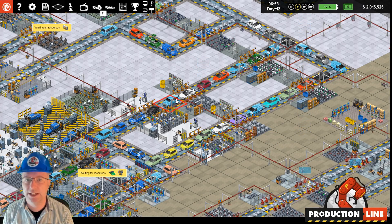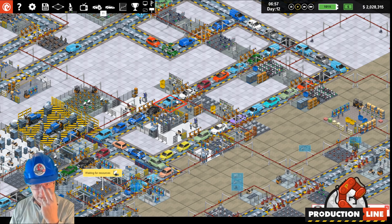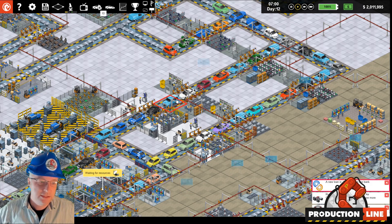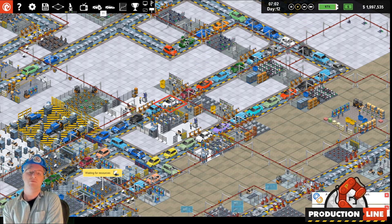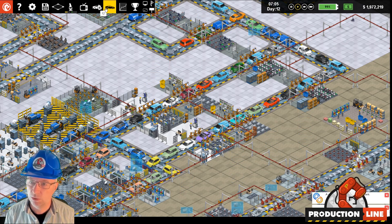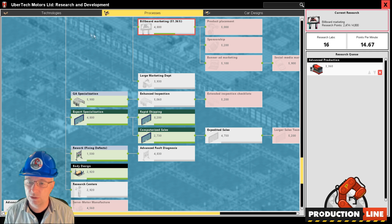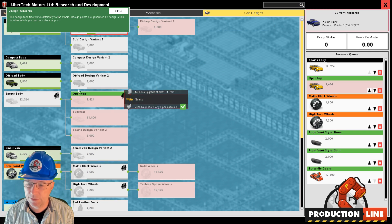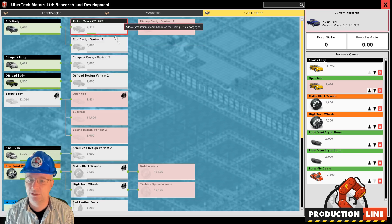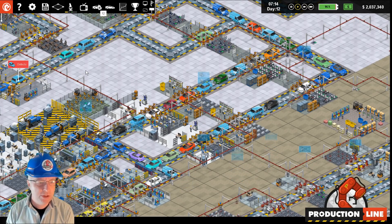I am on the verge of releasing two things for this game. One is the latest update, which will be version 1.80 - the 80th update. The other is new DLC on the way - a new expansion pack which adds new varieties of all the different cars. I will show you that in a minute in a different save game. There will be new things like compact design variant two, off-road design variant two, and sedan design variant.